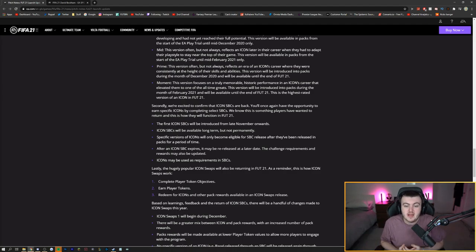A lot of us have been thinking that we are getting Icon SBCs for the Black Friday promo. During Black Friday, usually what we get is a promo with a lot of packs, a lot of lightning rounds, a lot of SBCs, and EA drops something big. I think Icon SBCs may be the perfect time to be released around Black Friday — probably on the 27th of November for FIFA. I imagine EA will start dropping Icon SBCs next Friday, along with a ton of different content including packs, SBCs and more.